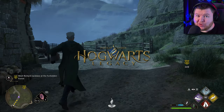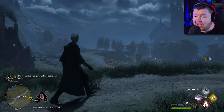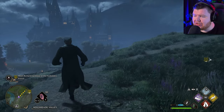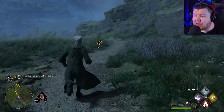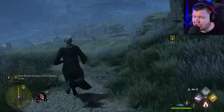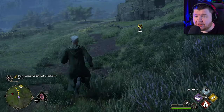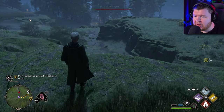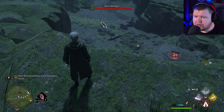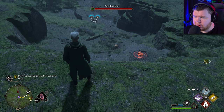Welcome back to Hogwarts Legacy — we are continuing our journey and heading to the Forbidden Forest. We've just been doing stuff with Nearly Headless Nick in the previous episode, and we've been told we need to go meet Mr. Richard Jackdaw at the Forbidden Forest. We're starting off with the main quest today, which is rare because recently we've mainly been doing side quests.